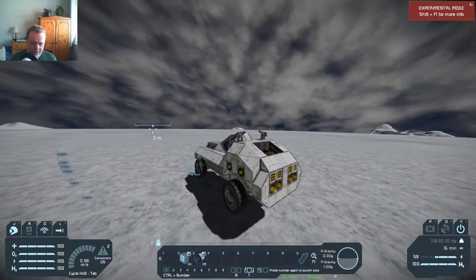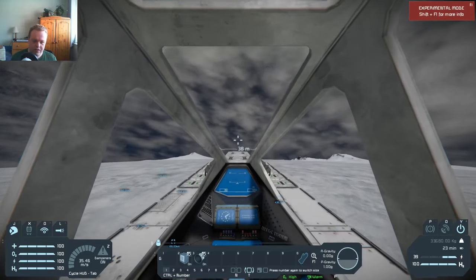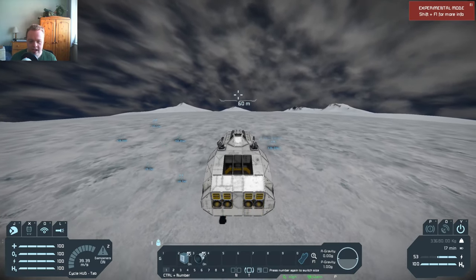But then I can just press three, which enables the bottom thrusters a lot more and, well, in this case push myself completely into the air, just like the Deluxo can as well.